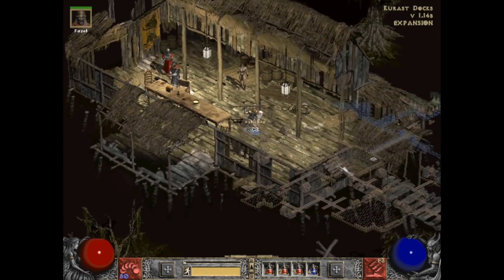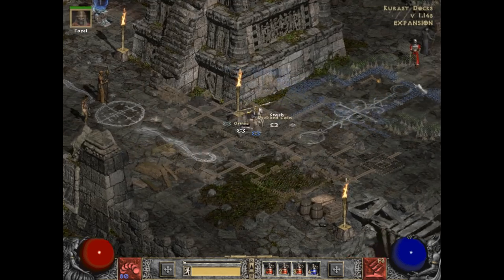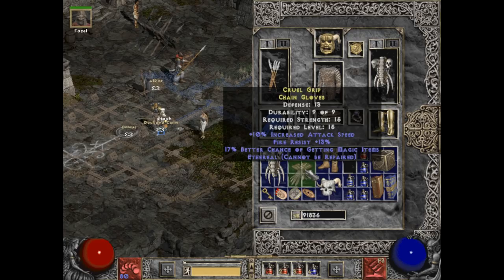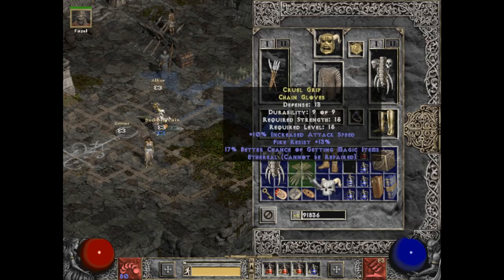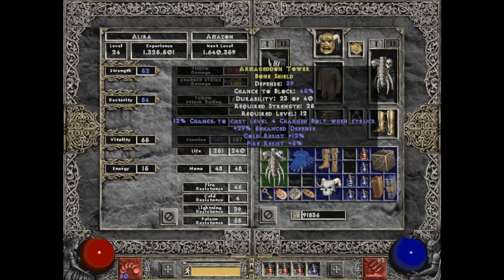I've made these choices. If only I'd had the inventory space to keep that circlet — I have to keep all of these things in here. You never know. Better chance of getting magic items, increased attack speed, and some fire resist — that increased attack speed is pretty nice. The extra mana, while neat, and better chance of getting magic items plus fire resist as I'm heading into Act 4. Bone Helm of the Mind — no. Armageddon Tower — golden fire resist. No.